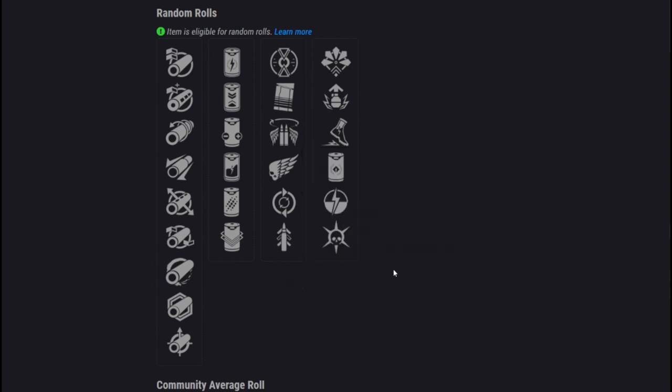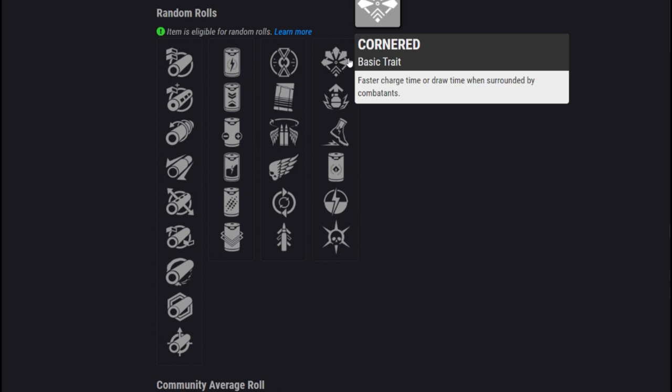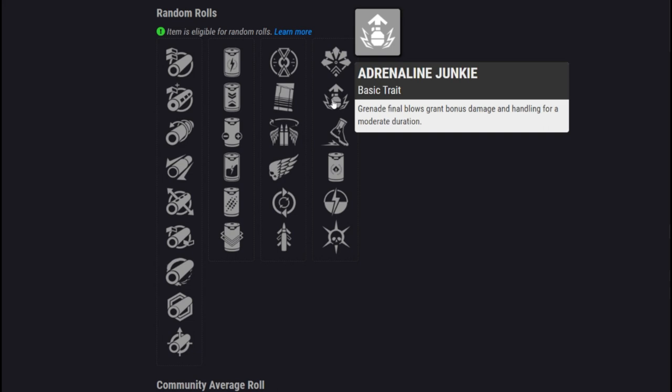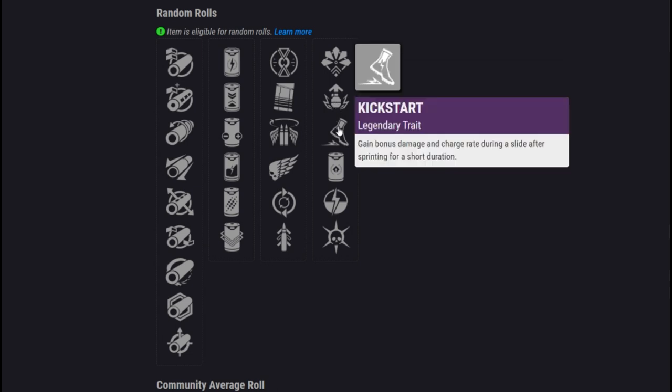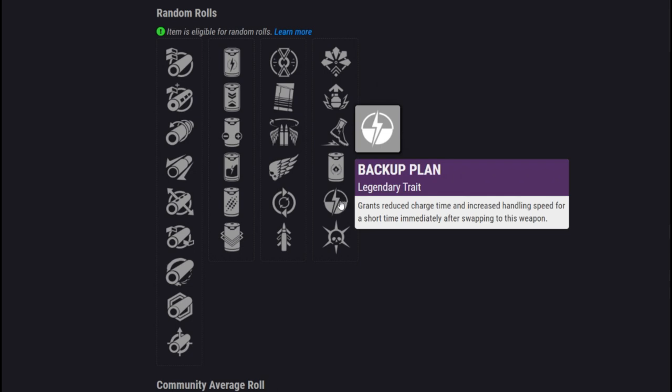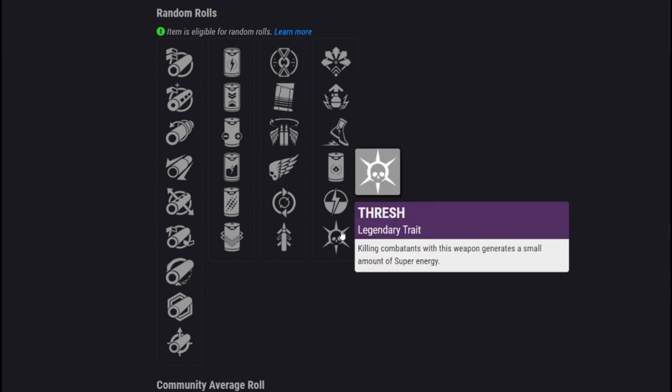Moving on to that second perk slot, we've got Cornered — a brand new perk, and actually the only weapon in the entire game that can get it. It grants faster charge time when surrounded by combatants. Then we've got Adrenaline Junkie: grenade final blows grant bonus damage and handling for a moderate duration. Then Kickstart: bonus damage and charge rate during a slide after sprinting. Then Reservoir Burst: when the battery is full, your next burst deals additional damage and causes enemies to explode on death, plus 30 to your magazine. We've got Backup Plan, which grants reduced charge time and increased handling speed immediately after swapping to it. And lastly, Thresh, where killing combatants gives you bonus super energy.